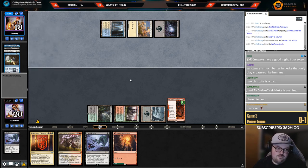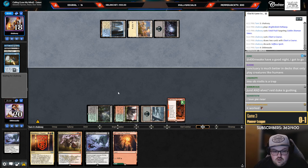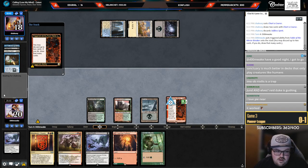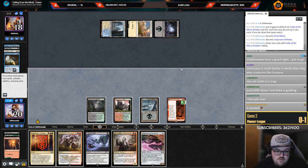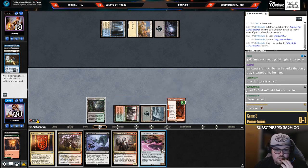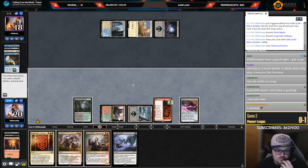Discard Parhelion — no, discard Selfless Spirit, not quite a Parhelion. I'll discard land plus Elf. I kind of want to start Hearsing them so they can't Cruise. I got a little punished for discarding that land — I could have discarded Charm instead, kept the land, then double-spelled.